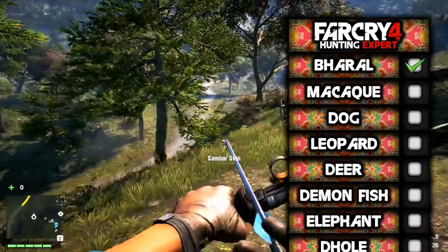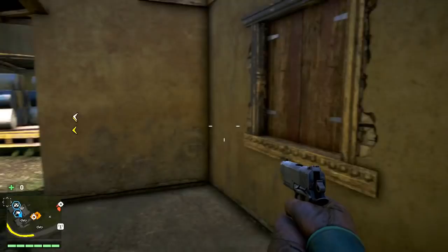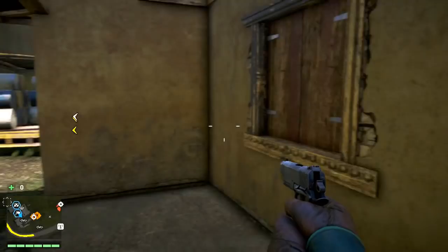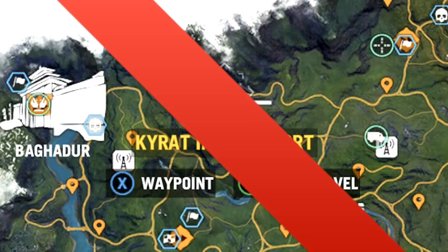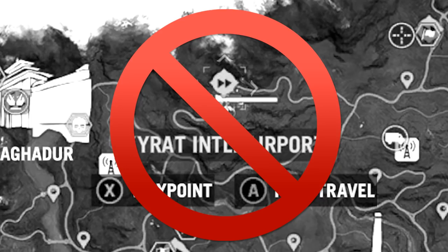There are a few rules to this series to make it more fun. First, the game is set to hard difficulty and aim assist is off, otherwise it'd be just a walk in the park. Also, we are not allowed to use the fast travel feature — if we want to go somewhere, we have to go there ourselves. And lastly, we are not allowed to use automatic weapons or machine guns, because then it'd be too easy to kill some of these animals. It needs to be a challenge.